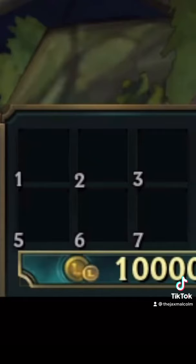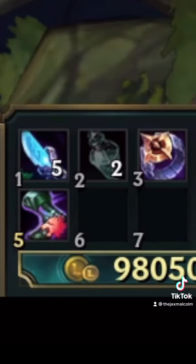Items go: Blue Smite, Refillable Potion into Dark Seal, Sorcerer's Shoes, Night Harvester, then into Rabadon's Deathcap, Demonic Embrace. Get yourself Shadowflame whenever, round it up, avoid stuff.